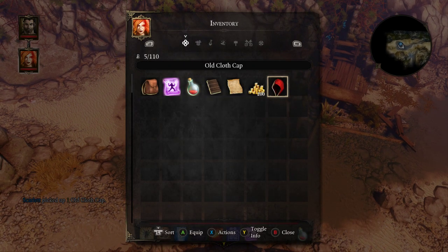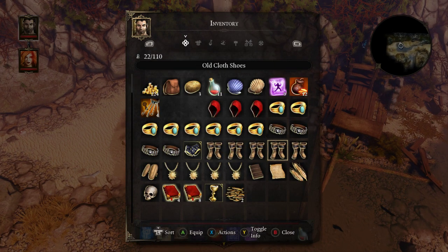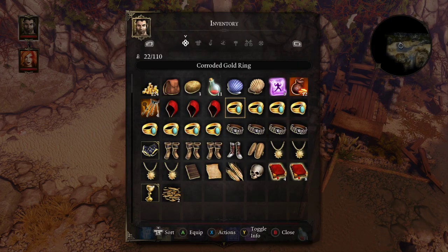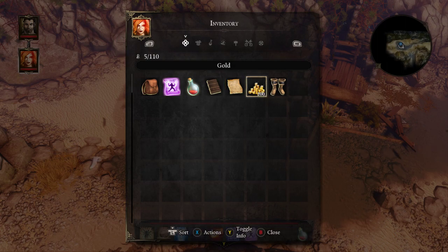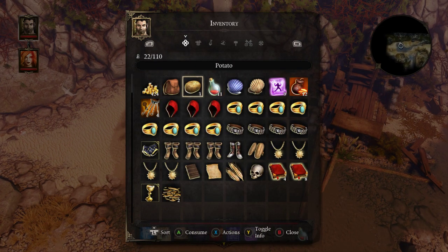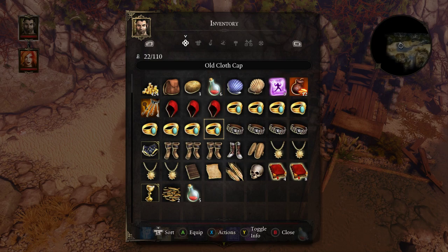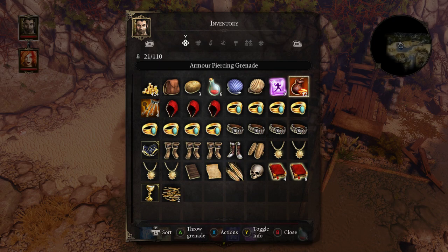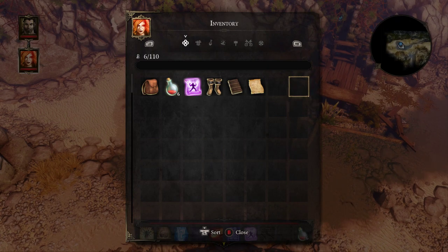Send to Scarlet. Equip. Put that on. How much does she have right now? Just the one? Send to Roderick. Okay, we have that much money on us currently.